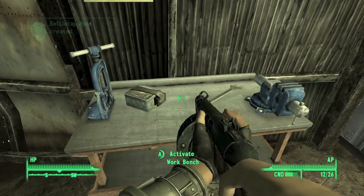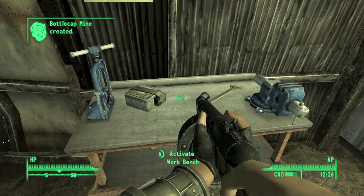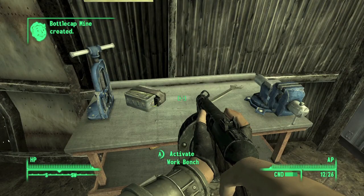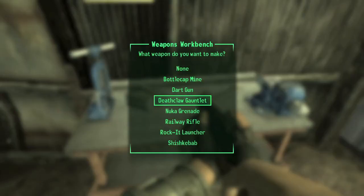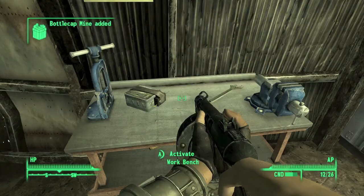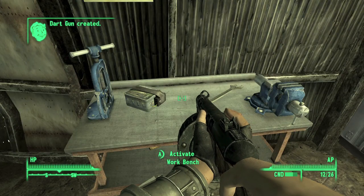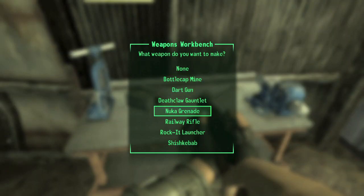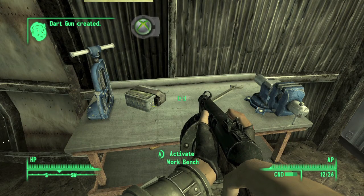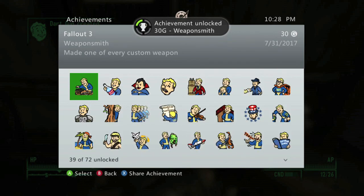Head to a workbench — if you don't know where to find one, there is one in Rivet City's marketplace. I'm using the workbench in my own house, which you have to buy, but any workbench will do as long as you have all the ingredients. Go through the list and craft every single item. Once you make all seven, you should get your achievement — 430 gamerscore, and that's all there is to it.